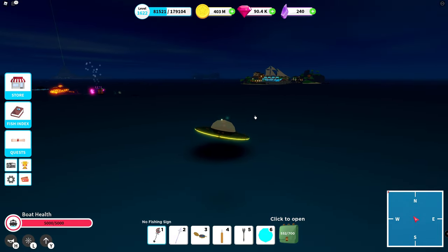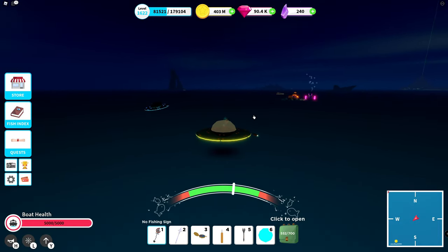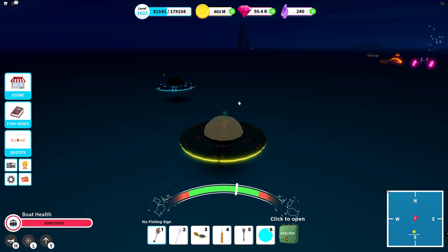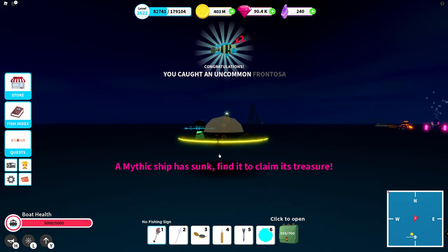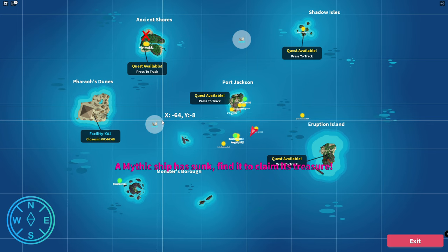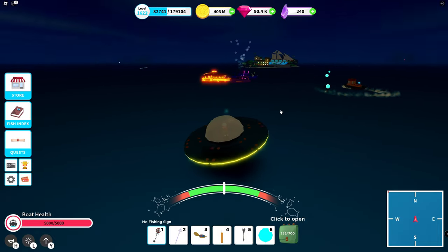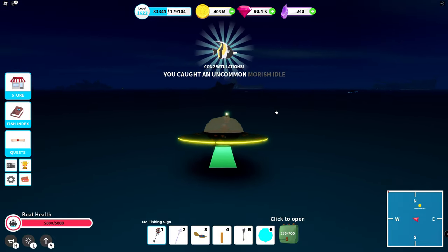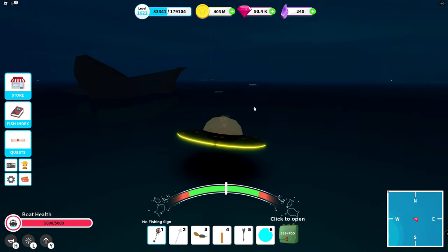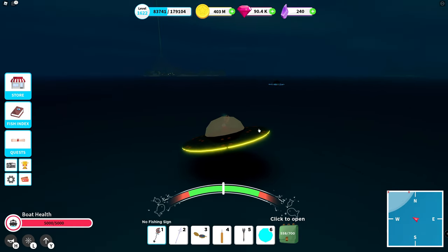We had 15% chance of getting an additional catch — we're going to see if we can get this one to proc, and if something special will be mentioned when it procs. Because I have no idea. So here we have the light, and we had a mythic ship — and twice the catch! Perfect. Should we go for the mythic ship? I can at least close in a little bit on it. I think the other UFO is going for it as well. And there you can also see that proc. It really gets you that additional fish.